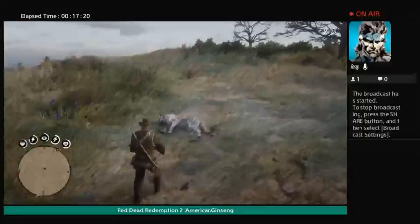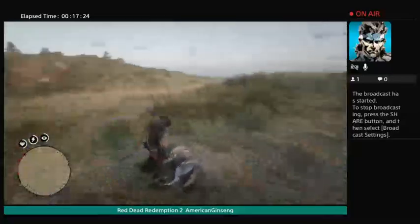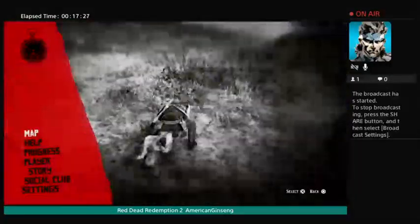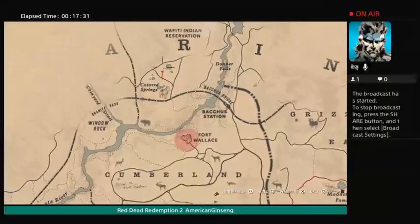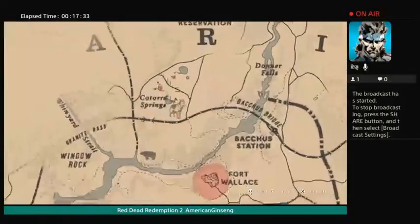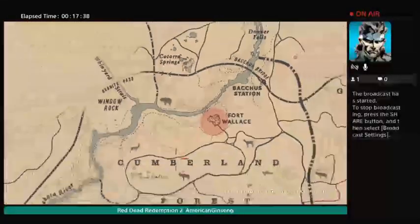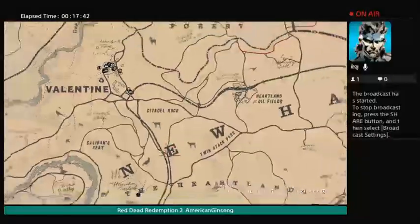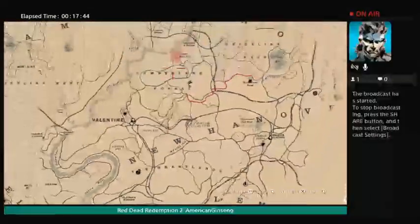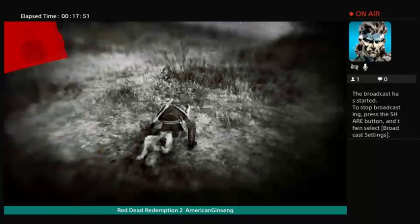Wolves are mean — I love them. The legendary wolf is up in this area. When you see a wolf with a crown above its head, that means it's a legendary animal. Anytime you see a crown above an animal's head it's legendary. There's also a legendary fish right down here below your campsite.